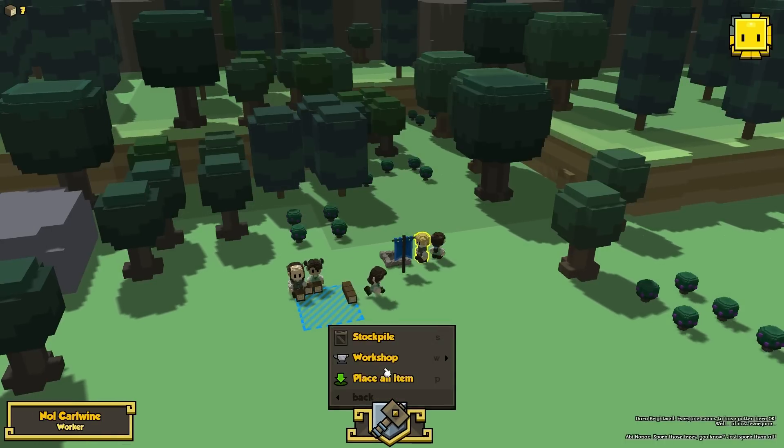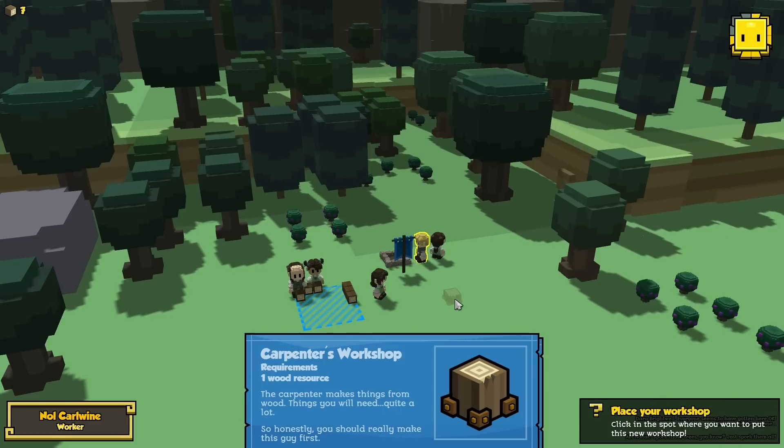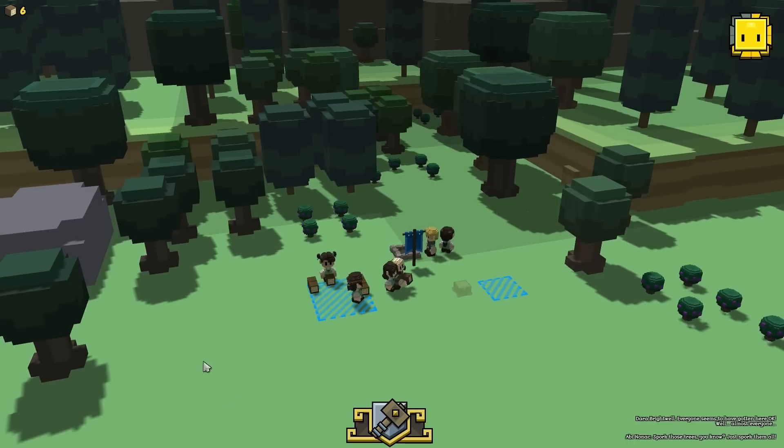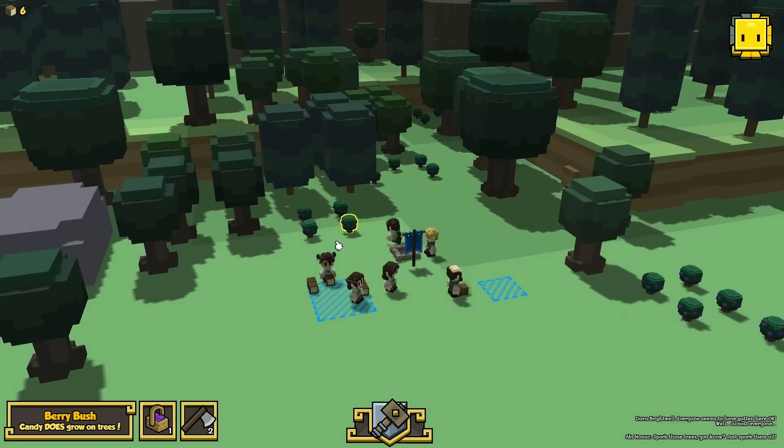I can't even figure out how to build a carpenter. Build a carpenter's workshop this way. We had no real tools to harvest things — you would just sort of click on them individually, which worked.